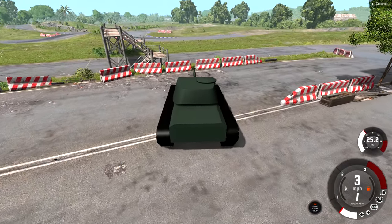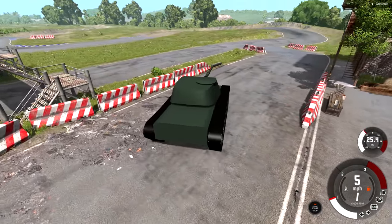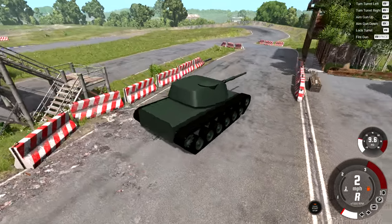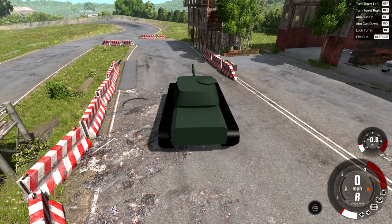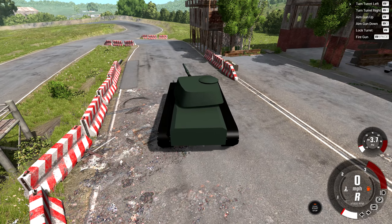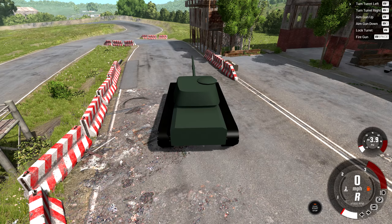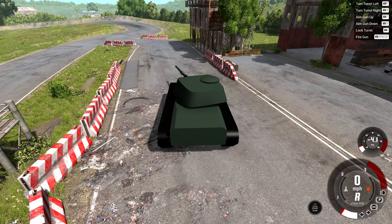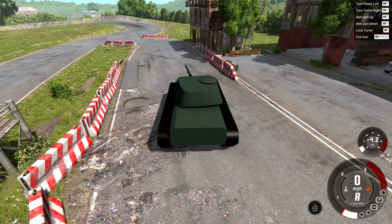Now this is the Simple Tank. The neat thing about this is you can drive it like a normal vehicle - you don't need to do anything special, you just use the same controls as always and it drives perfectly fine. You also have some additional controls up here that allow you to control the gun, so you can move it left, right, up, and down. The movement's not super fast or anything, but it's reasonable for a tank.